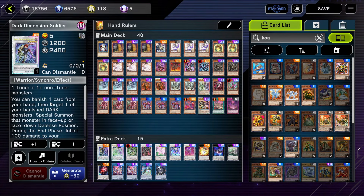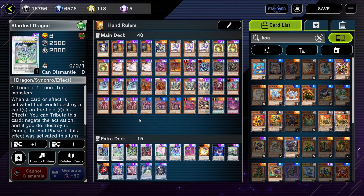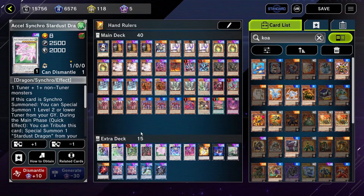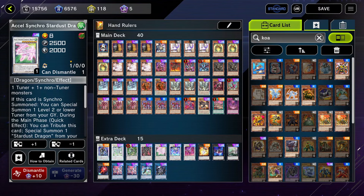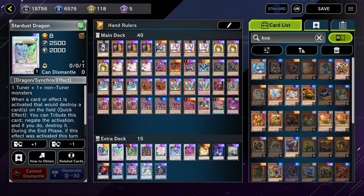Dark Dimensional Soldier grabs a banished dark monster. It doesn't really come up too much — most of the time I just set him in defense and he sits there as a backup option. It's not the greatest thing in the world, but it does give you an opportunity to grab back a banished dark monster, which could come up. Stardust Dragon allows Axel Synchron to be a quick effect, and it's a good Synchro Monster in general — it stops things like Raigeki and Lightning Storm. It can also be used with Axel Synchron Dragon just to get an additional Dragon in the graveyard if you need that.